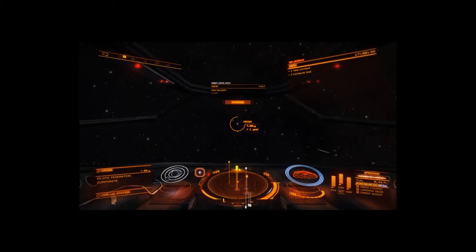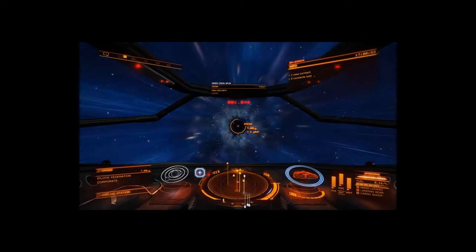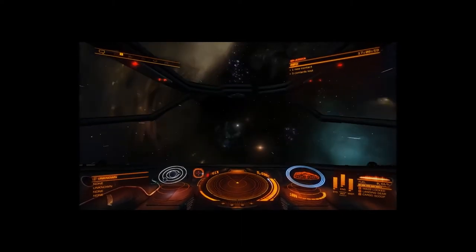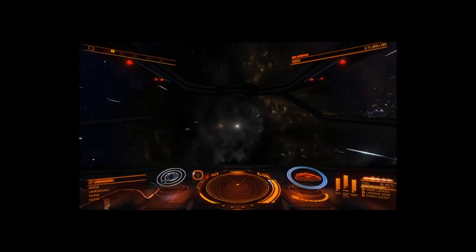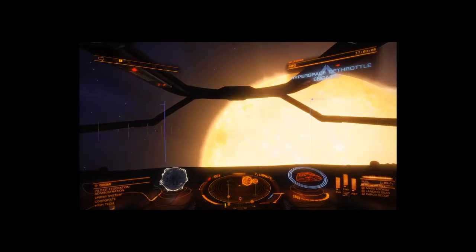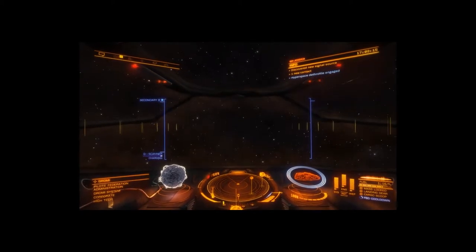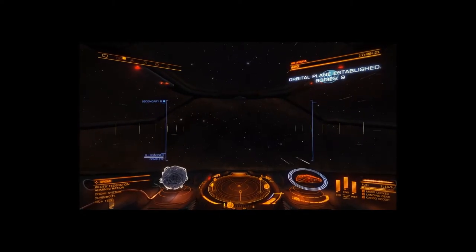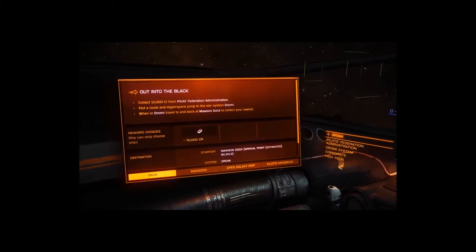It's so smooth. Now we're here, let's just switch fire group, so yeah, get the scanner running. What have we left to do? 10,000 credits, part of route — go there, go to Mawson Dock. Easy peasy.